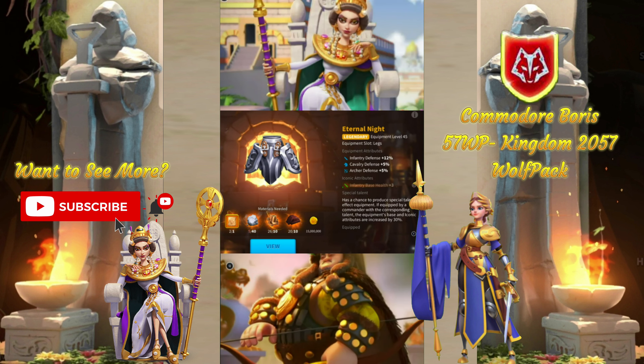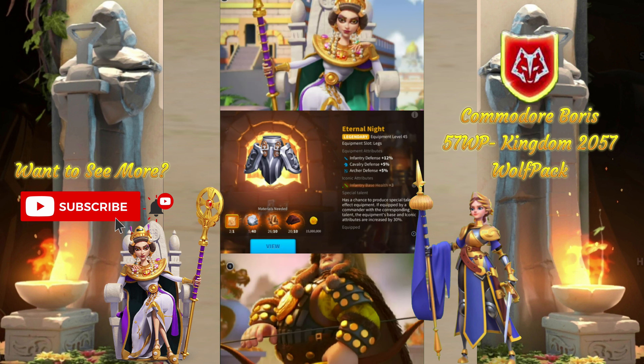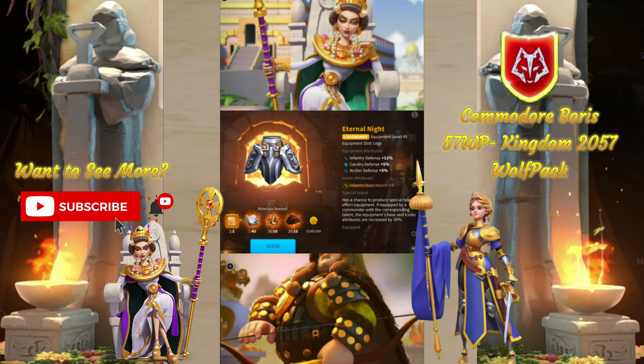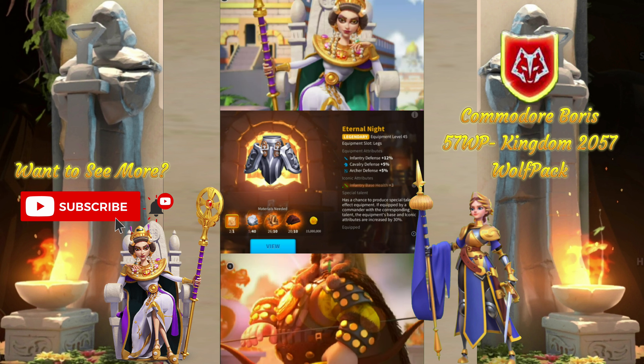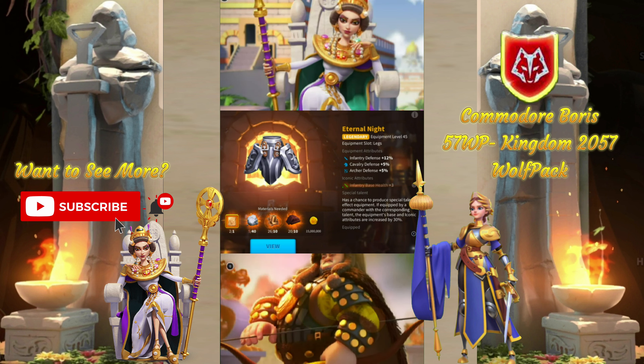These are the best leg pieces in Rise of Kingdoms. First, for Infantry, you have to go with Eternal Knight. The stats — 12% defense — and also good defensive stats for mixed troops are amazing. The acquireability of the blueprints is nice; I still have plenty of them sitting around after having two of these built and one of them expertised. Overall, it's just a great value.